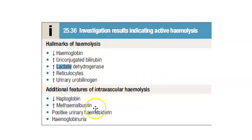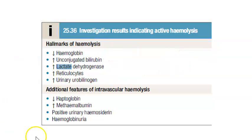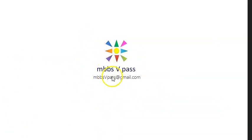Look at this chart. If a person has active hemolysis, what markers will you find as a clue? Hemoglobin is going to be less, bilirubin is going to be more — specifically unconjugated bilirubin. Reticulocytes will be more, urinary urobilinogen is also more, and LDH is more, though LDH is quite non-specific and can be elevated in many conditions. These five are the hallmarks of hemolysis.